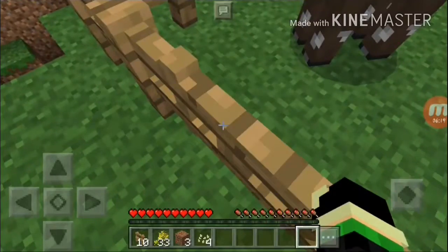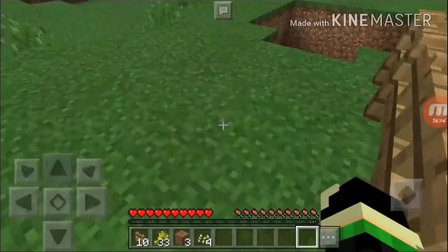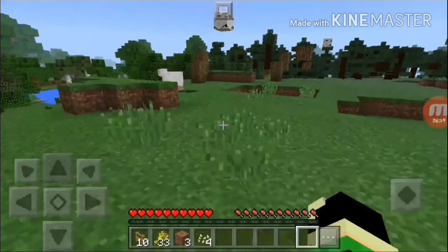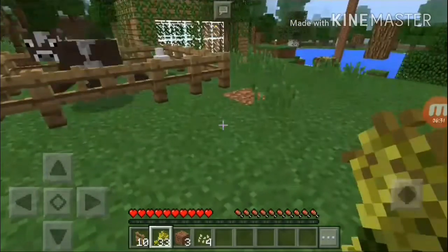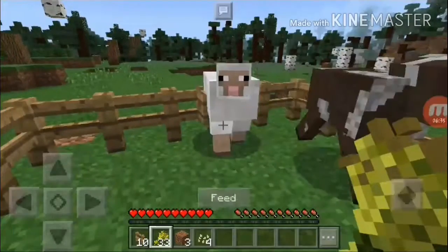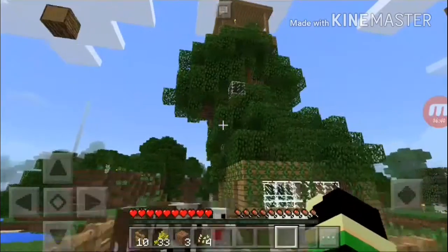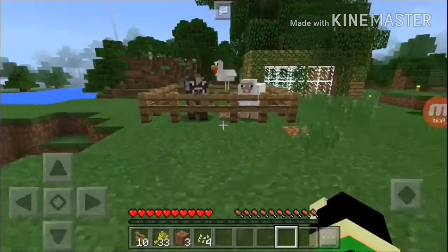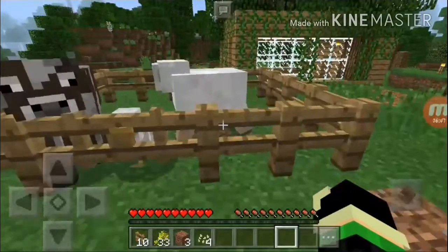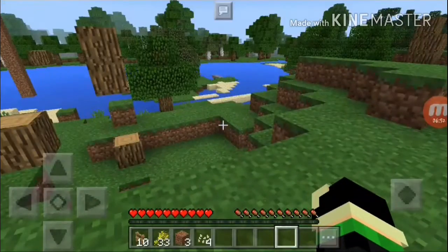I think we need to have another cow so we can breed. Oh, there's a sheep! Come on sheepy — you are trapped, you can't get off. The chicken's jumping out — this is funny. And we can also jump in there.